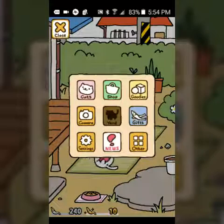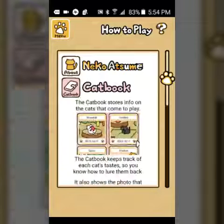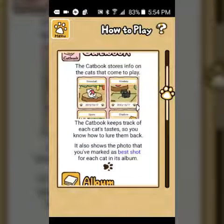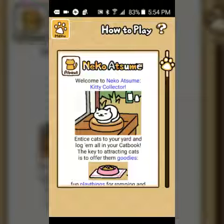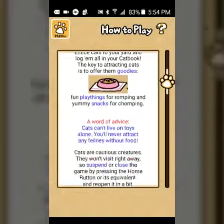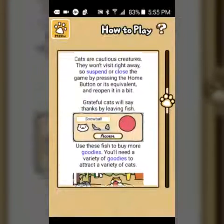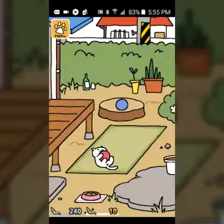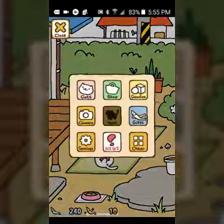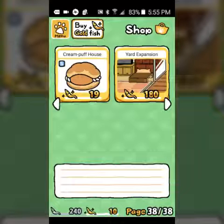How do we go to the cat book? Let's click help - cat book. The cat book keeps track of cats in the yard. Cats can't live on toys alone - you'll never attract anyone without food, of course!